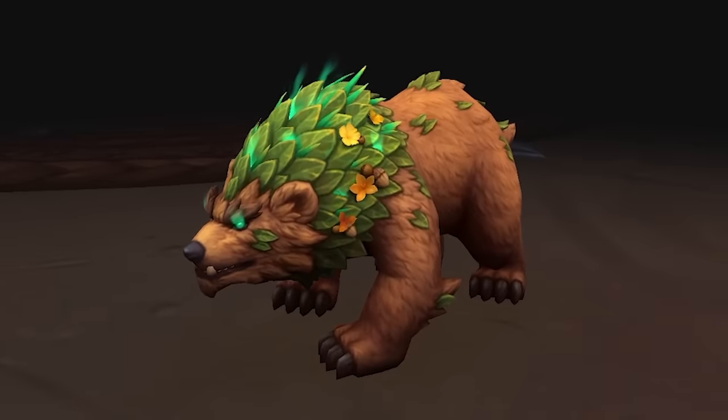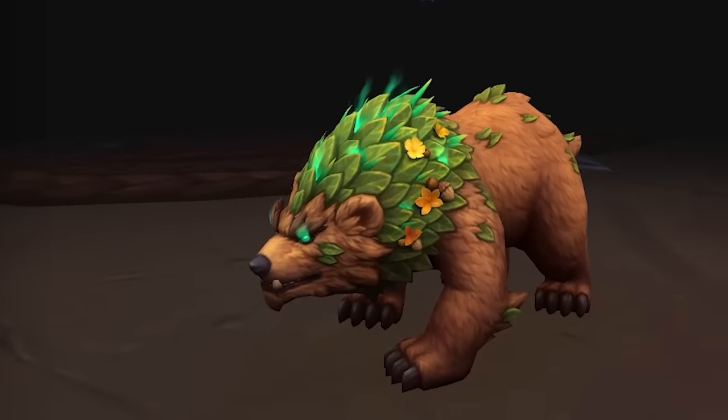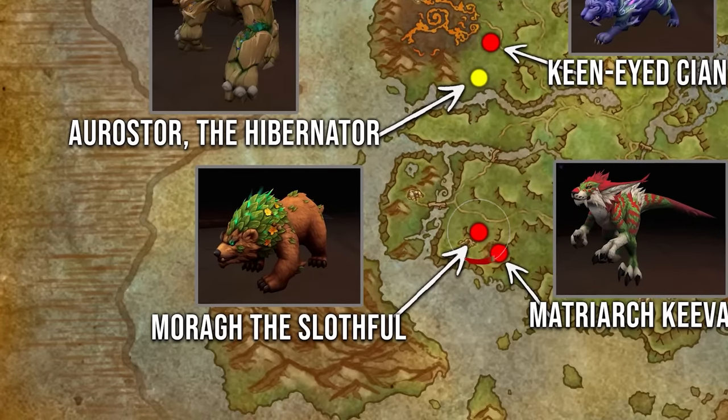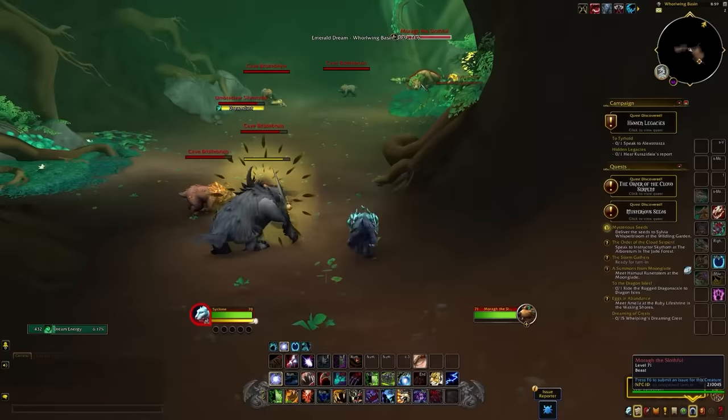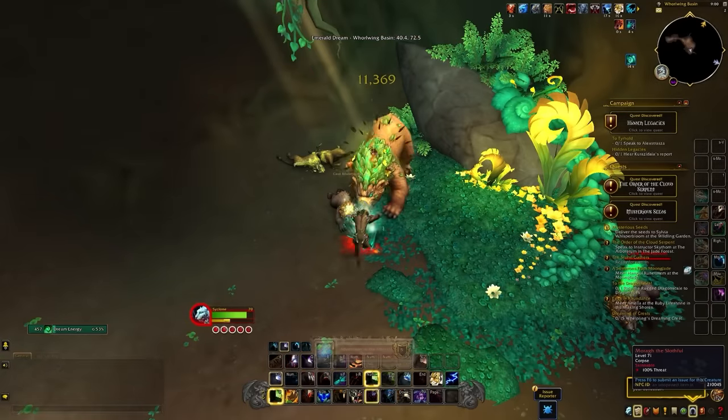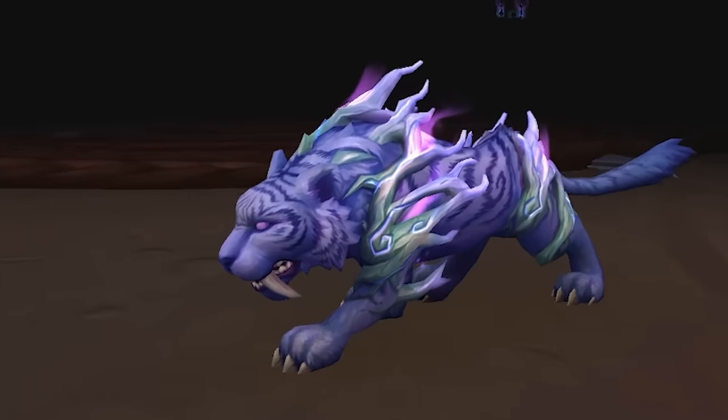The next drop will be the Green Bristle Bruin and it's going to drop from a rare spawn called Merag the Slothful, found in a cave within Wallwing Basin. The cave isn't too far from the rare — you'll head underground into a burrow-like area and find the rare there.